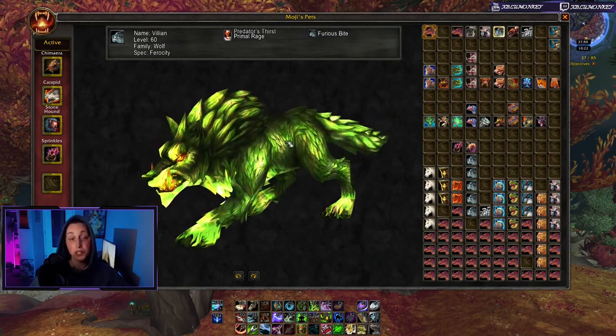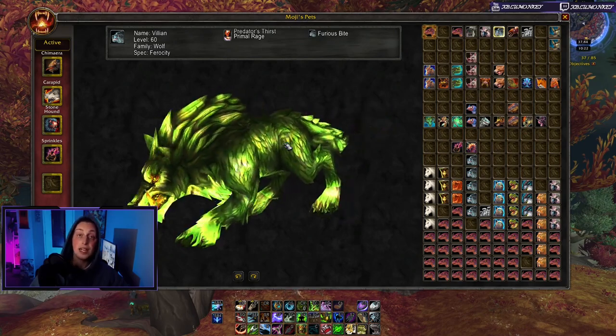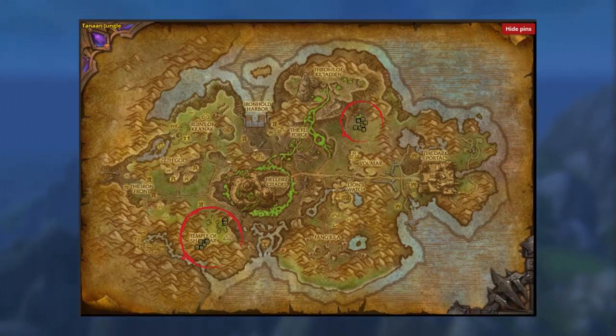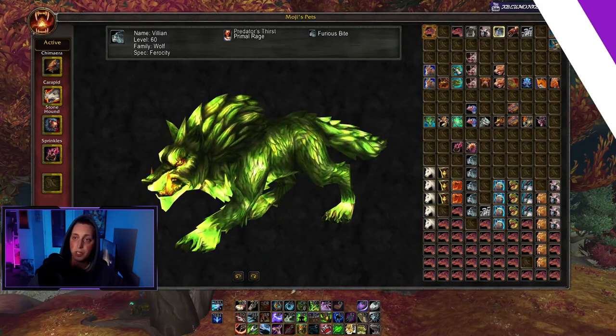There are tons of wolves to choose from, but I'm featuring the Fellbound Wolf. He spawns in Tanaan Jungle — I'll put a map on screen. When you first encounter him he won't be tameable. You need a Vial of Fell Cleansing, which you can get off an enemy named Fell Rangari Anara who spawns at the bottom of the map. After getting the vial, just use it on the Fellbound Wolf and he becomes tameable.